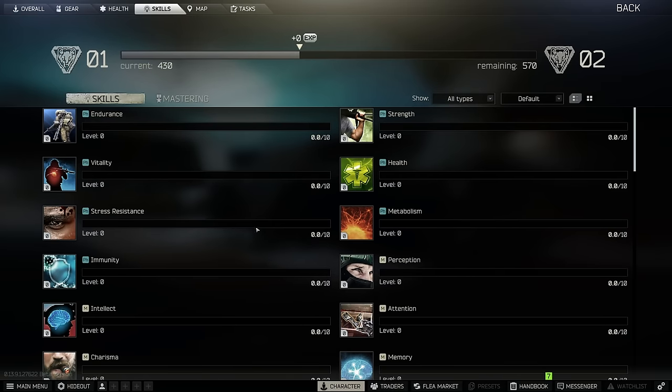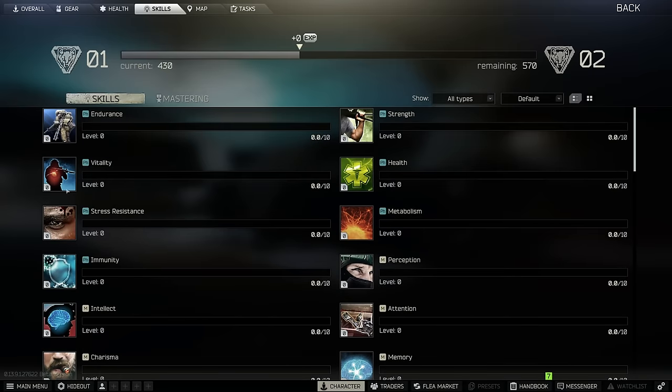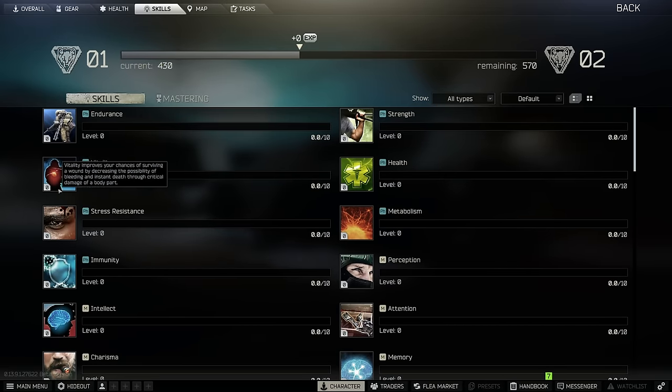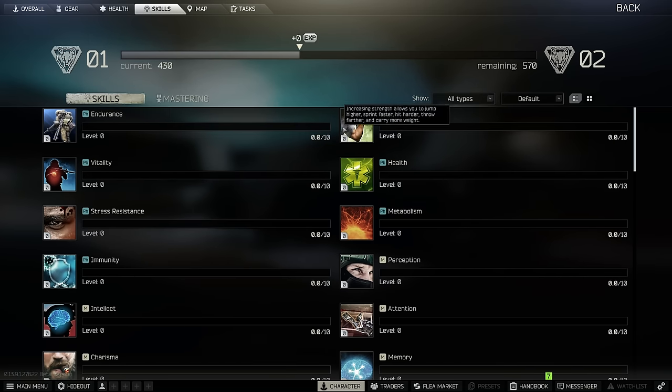Here's the skills tab. This shows all your skills, how you're progressing in them, and an explanation of what each skill does. There'll be a link in the description for more detail on skills. Essentially, Strength makes you carry more weight, Endurance makes you run longer, and the penalty for jumping isn't as bad. There are a lot of different skills.